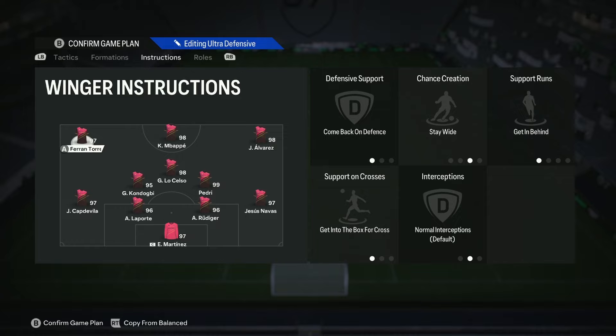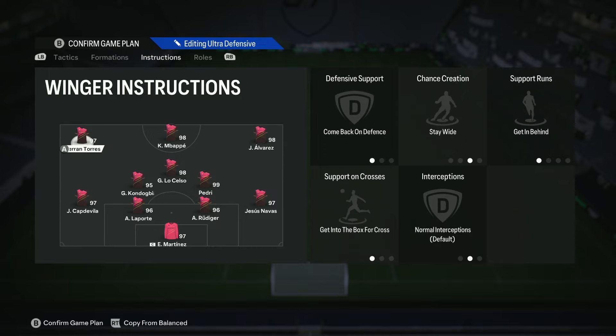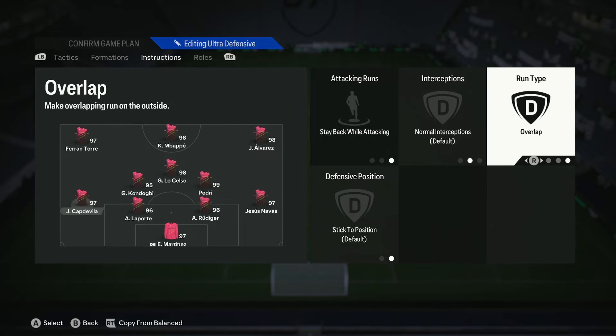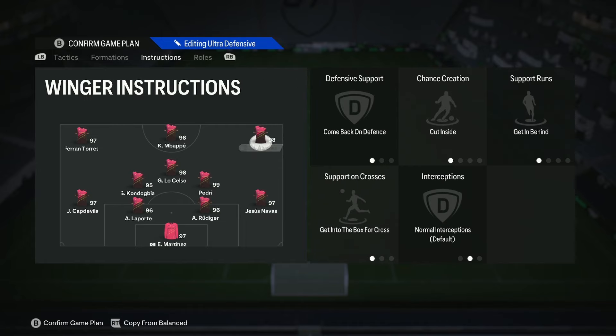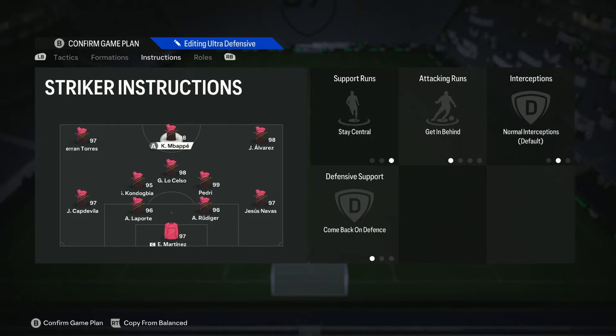Starting with our left winger - on comeback on defence, stay wide, get behind, get into the box. Fernan Torres is more of a winger to me than a striker, so that's why he's on stay wide, which allows Captavia to be on stay back while attacking and inverted. He'll come back into a left midfield position. Alvarez is on comeback on defence, cut inside, get in behind and get into the box - I want his runs to be from outside to inside, getting into the box alongside Mbappé, because he's more of a striker to me. Mbappé as striker is on stay central, get in behind on defence - I want him in the box getting on the end of things, and you've seen that in the gameplay.